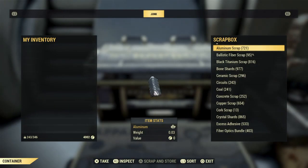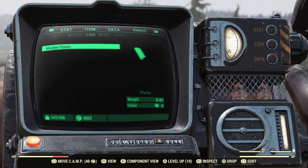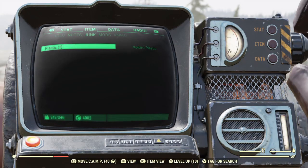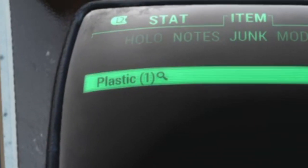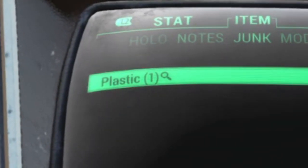Go into your scrap box, pick out a molded plastic, then go into your junk in your Pip-Boy and activate the fancy little feature that lets you just see the components. From here, select the plastic itself, and boom — from now on everything you find out in the wasteland with plastic in it will have a little magnifying glass next to its name.